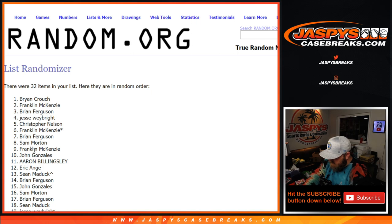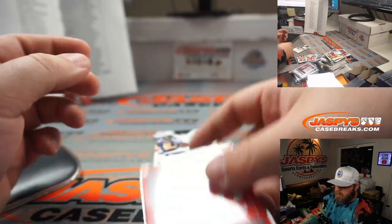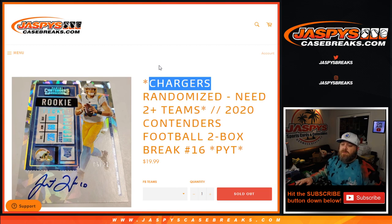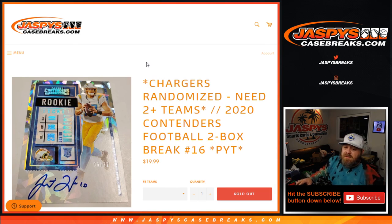These 250 points are going to Brian Crouch as well as whatever else in the break. So there you go, guys — that was 2020 Contenders Football two-box break, pick your team number 16, from JaspysCaseBreaks.com. Pick your team 17 — the last two boxes from this case are in the store now. JaspysCaseBreaks.com, thanks for hanging out, we'll see you next time.